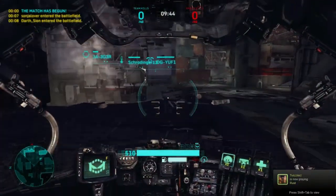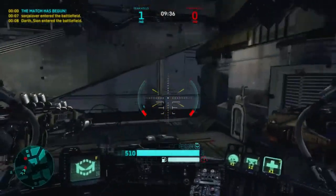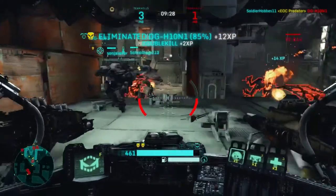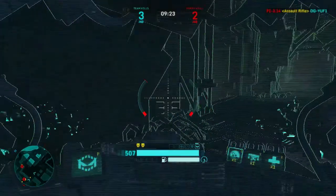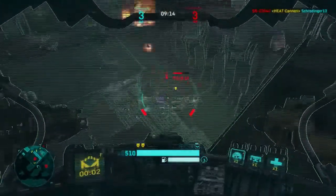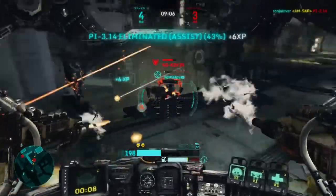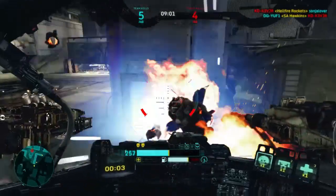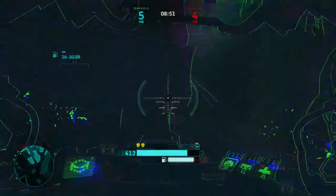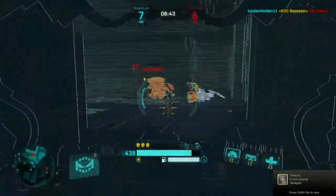Moving on to the prestige weapon, unlocked at rank 5 — and yes, it's my favorite weapon in the game — the EOC Repeater. It actually plays very similarly to the EOC Infiltrator. If you haven't seen my Infiltrator video, go watch that for a much more in-depth explanation on the EOC Repeater, because it's a very complicated weapon in itself. Obviously, this makes for a much more defensive playstyle of the Predator, even though the Predator is mostly defensive to begin with. It is the highest burst damage output you will get on the Predator, but it's very difficult to use. Most top Predator pilots will usually tell you either the EOC Repeater or the Breacher is probably the best bet.